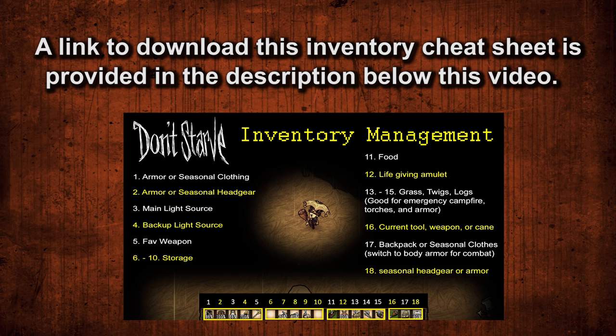Now one of the easiest ways to tell how experienced a player is, just by a single screenshot, is looking at their inventory. You could make the case that the character the player is currently playing also tips their hand towards their experience level, but I personally play Wilson because he's the iconic figurehead of Don't Starve. However, the inventory actually says more than that.